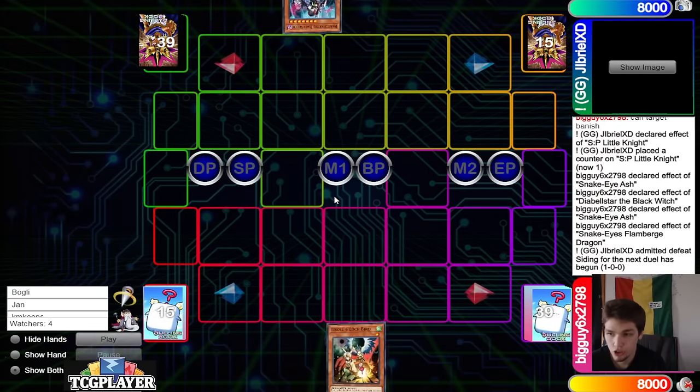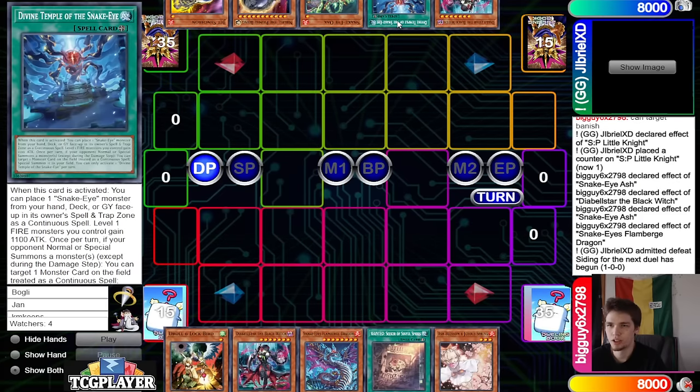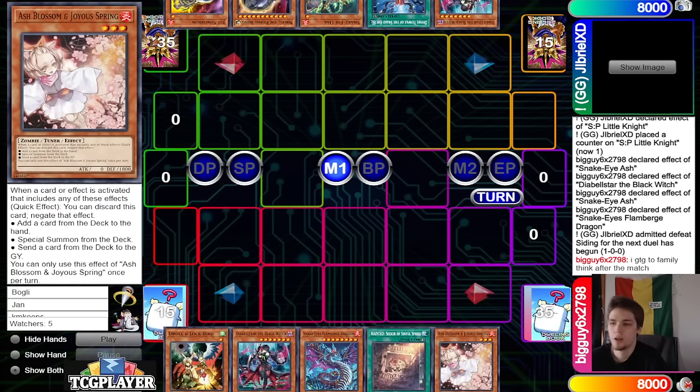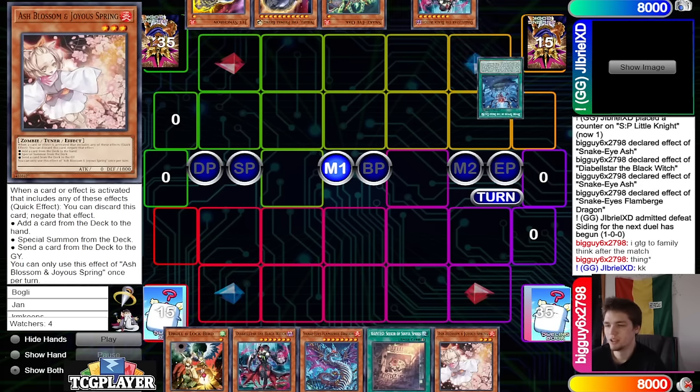On to the next game. GGJibreel goes first. We got Droll, Black Witch, Flame Burge, Wanted, Ash. They have Black Witch, Temple, Oak, Nib, Jetsynchron — I guess Ash Blossom.